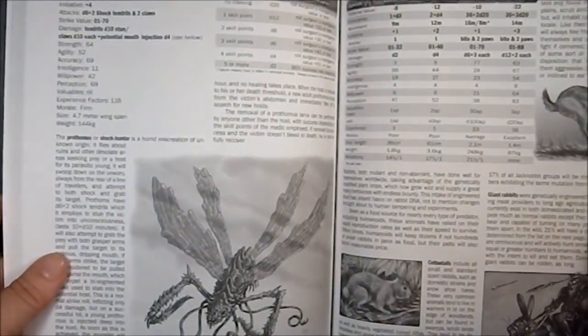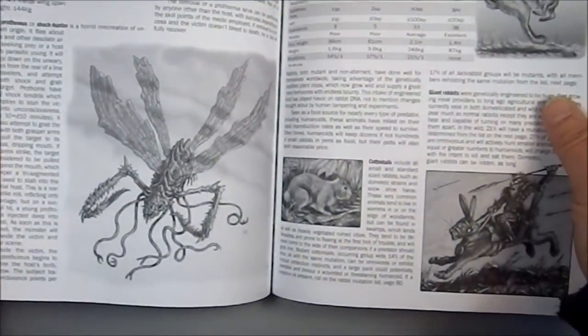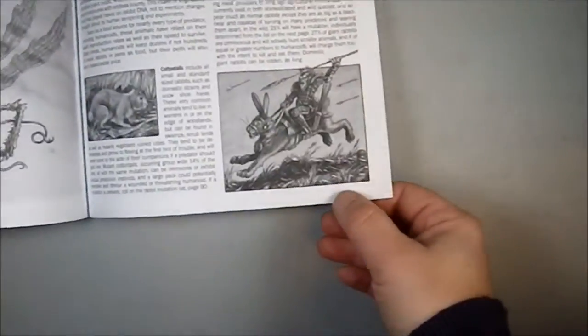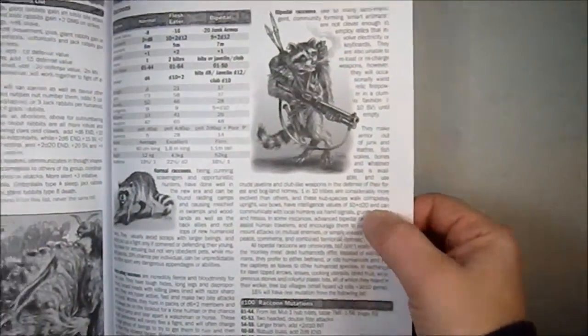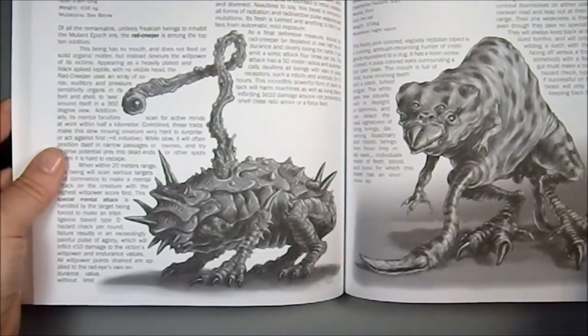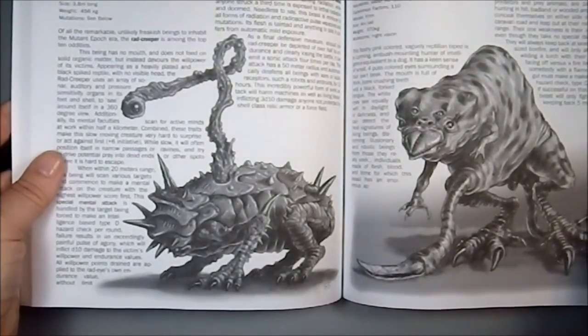We have a Prothimus — I haven't said these things out loud before, so I apologize. Rabbits, and that right there is something straight out of Gamma World. Lots of different raccoons — we have a Rocket Raccoon, we have mutant raccoons. We have a freaky creature that reminds me of the brain devourer from D&D.